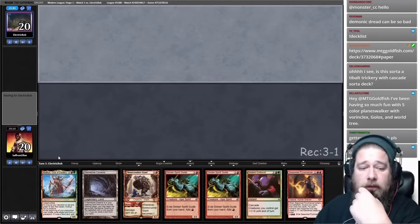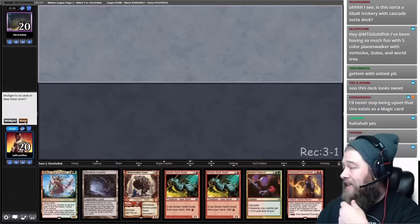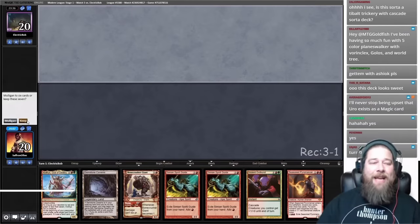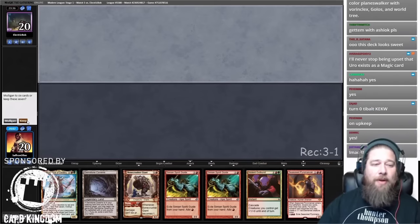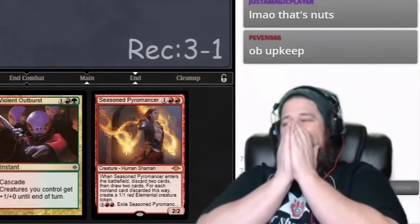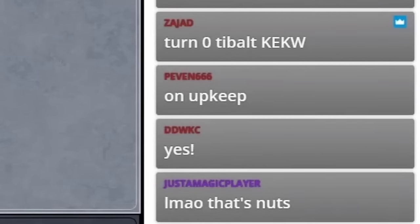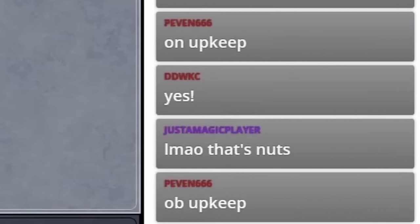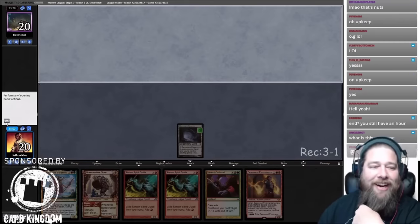Oh my goodness — can we turn 0 Tybalt? We're gonna stop at his upkeep before they get to do anything. Turn 0, Tybalt! So we will Gemstone Caverns our opponent's... oh, this is hilarious.